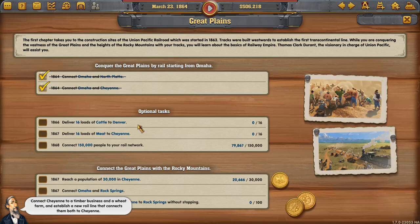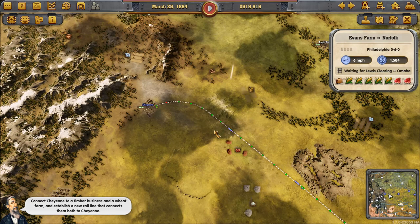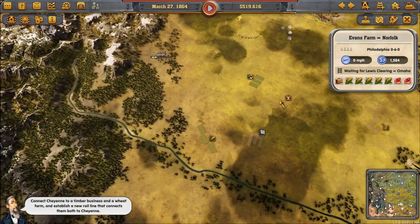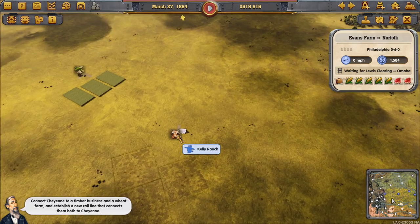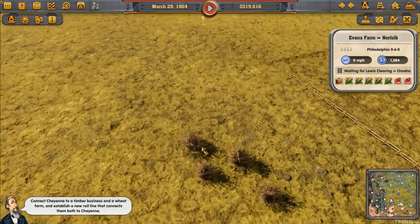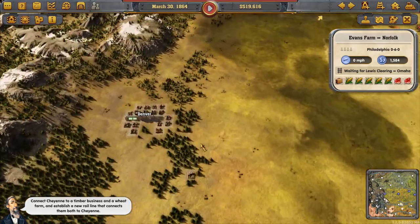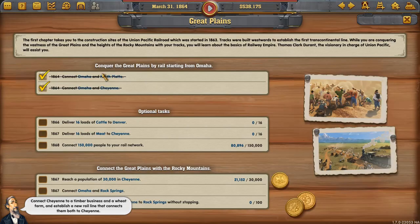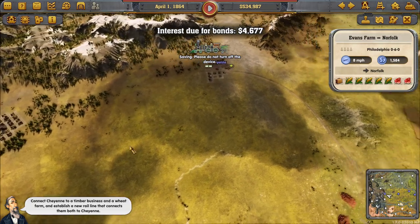We hooked up Cheyenne last time. Our goals today are: cattle to Denver, meat to Cheyenne, and fifty thousand people in the rail network. The fifty thousand is coming by itself. Cattle to Denver — where is Denver? That basic geography would be a good idea. We have a ranch out here, that's not a lot of cows — wait, that's not cows, those are bushes.